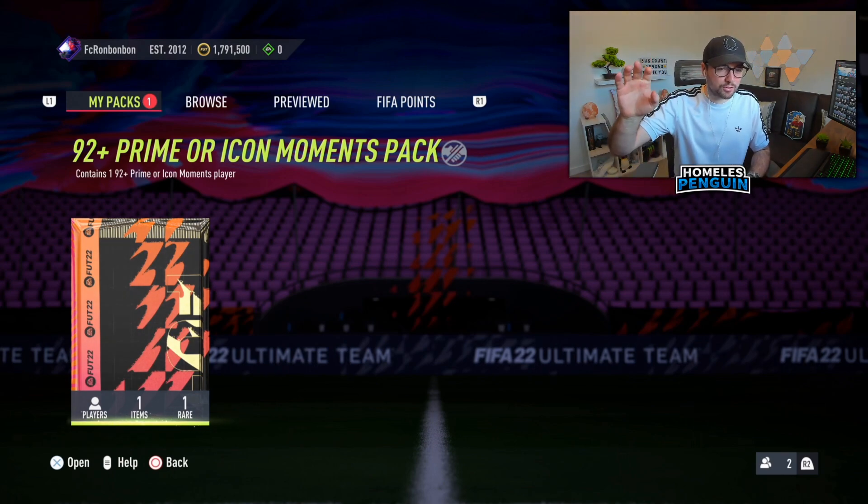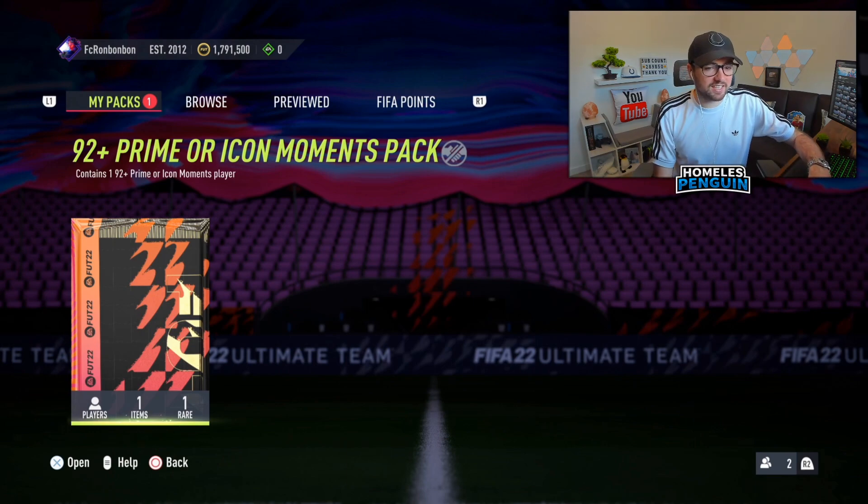We've got a 92 plus prime or icon moments pack. If it's going to be a prime item you want it to be one of the top tier cards - Pele, Cruyff, stuff like that. But realistically we are looking for the moments icons instead. Let's jump into it and hopefully get something decent.